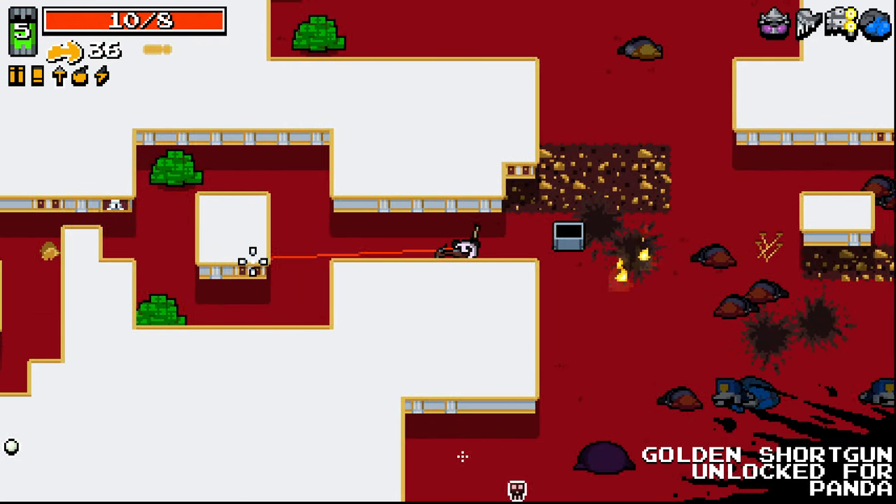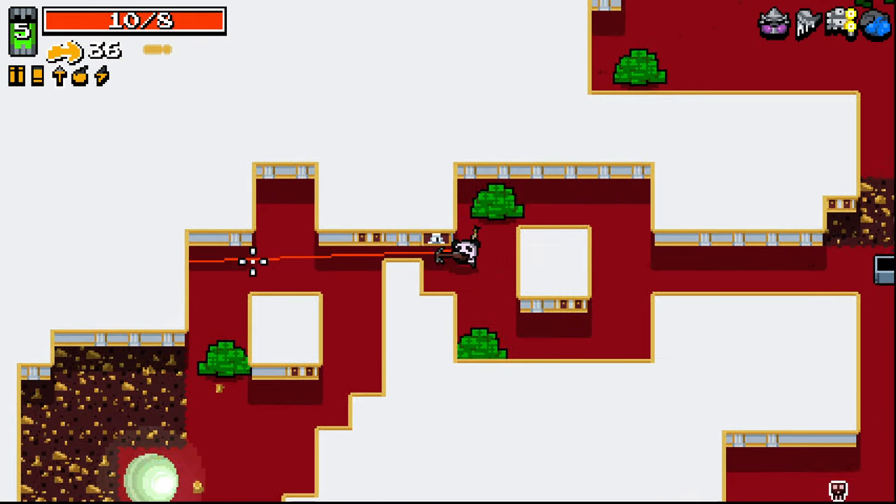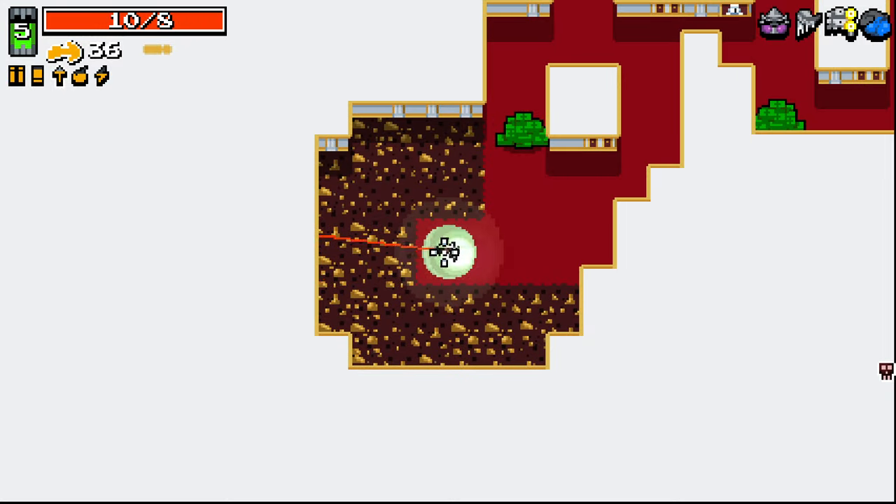Golden shotgun — that's not bad. I think we've got an inverted portal down here as well, which is good, because this is another golden weapon if we go through here.